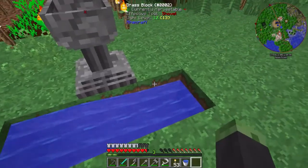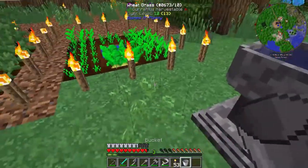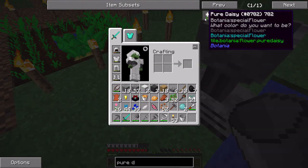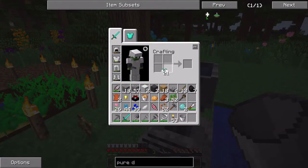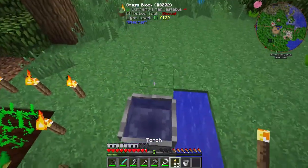Now all we have to do is place this bucket here — boom, infinite source of water, basic Minecraft knowledge. So we're going to need to make a Pure Daisy. I almost forgot the name of it. This flower is really easy to make: it is just four mystical white petals, and we just throw a seed in there. One, two, boom boom, and then let's just drop this guy in here.